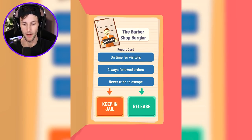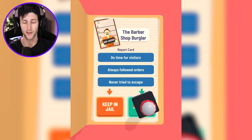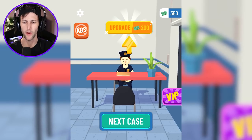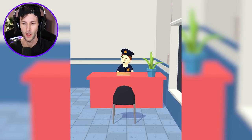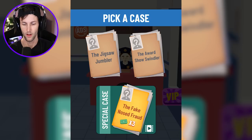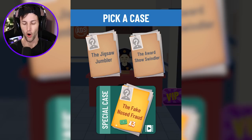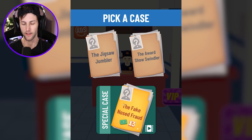The barbershop burglar — that was the first guy we put in jail. His report card says he's on time for visitors, always follows orders, and never tried to escape. He's done his time — get out of here. Not only have we arrested the right people, we've done very well as detectives. Now it's time to upgrade — we have a little money. We upgraded our desk, which is just red now. We could do the jigsaw jumbler or the fake nosed fraud. I kind of want to do the fake nosed fraud.